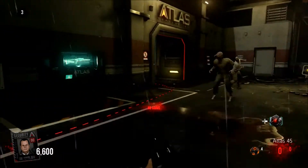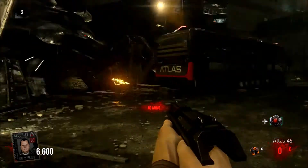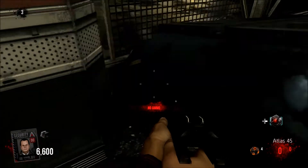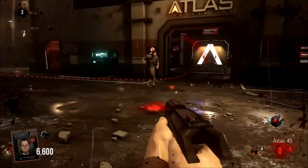So anyway, this is step one. When you spawn in, obviously rack up some points so you can open doors. Come over to this corner and hold X and you'll pick up the black box.